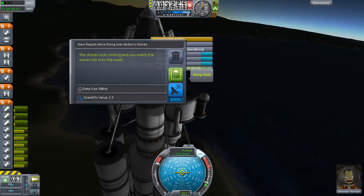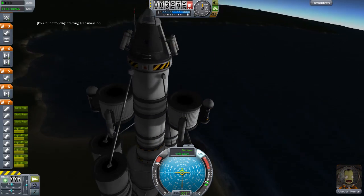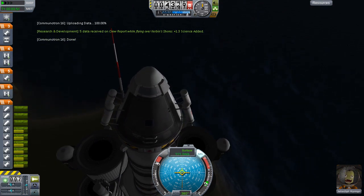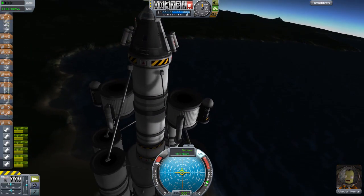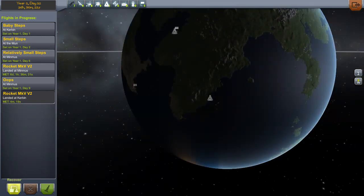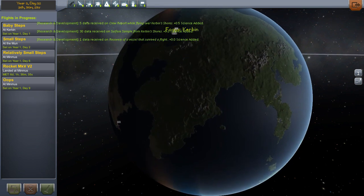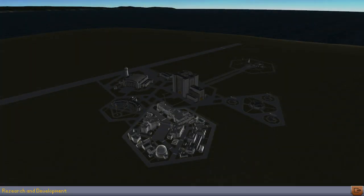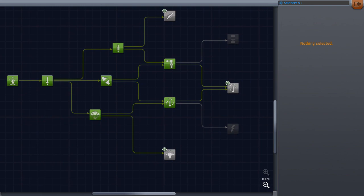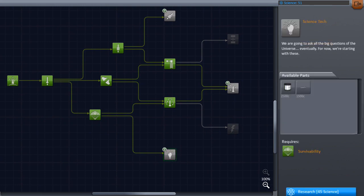Or you can transmit the data, with a few disadvantages. Transmitting is very easy — you can do it from anywhere in the solar system — but it requires a lot of power, and it also has a percentage loss chance. Some data has a percentage yield of 100%, which means you don't lose any. Others have a percentage yield of 40%, which means if you had 10 scientific data, you'd only be able to send 4 back. The other way is to return the command pod intact, recover it at the tracking station, and get all your science back. It's a bit of a gamble, because sending the crew module back to Kerbin is going to take a lot more fuel and is going to be quite risky. If you perform an experiment and are not able to transmit it or send it back to Kerbin, you won't get the points for doing it.